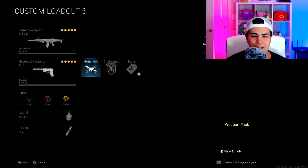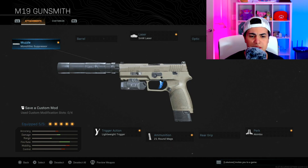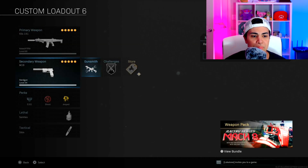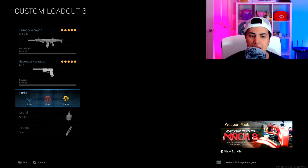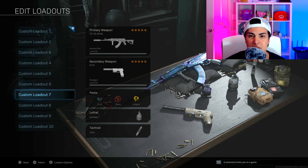On my secondary I have the M19 with Monolithic Suppressor, 5MW laser, Lightweight Trigger, 21 round mag, and Akimbo. Perks are EOD, Overkill, and Amped, with Stun Grenade and Shrapnel.